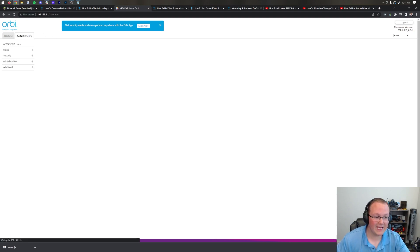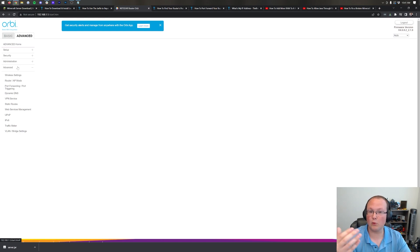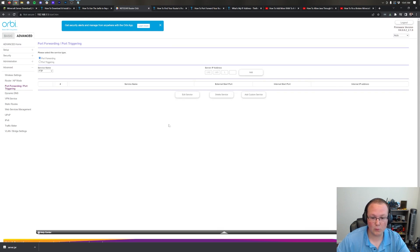For me, port forwarding is under Advanced > Advanced > Port Forwarding/Port Triggering. For you, it could be under Advanced Port Forwarding, Port Forwarding/Port Triggering, Apps and Gaming, NAT Forwarding, NAT Gaming, NAT Port Forwarding, the Administration tab, the Security tab, or the Advanced Security tab. You're generally looking for something labeled Admin, Advanced, Security, Apps and Gaming, or Port Forwarding.